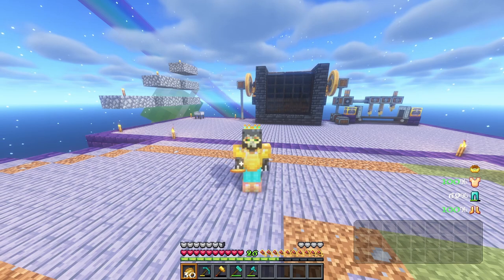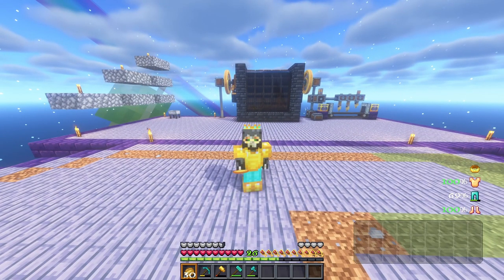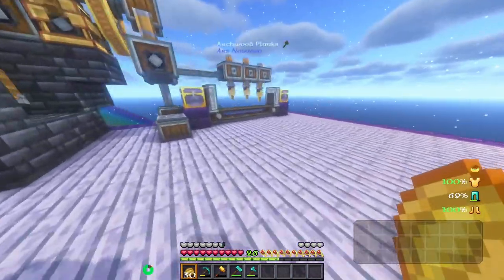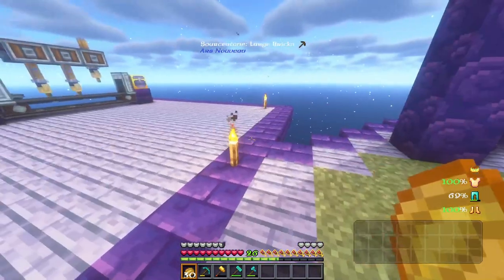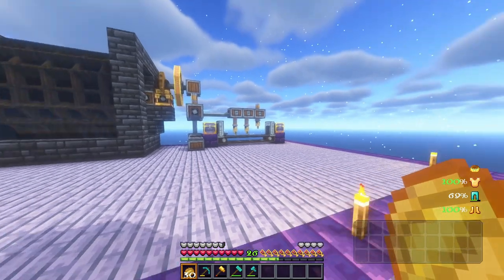Hello everybody, Burnt Out Guy here and welcome back to Fantasy Skies. What we did last time was we set up the water wheel and the mechanism thing here. All I did was move it to the side, make the platform bigger, and kind of get prepared for today's episode.